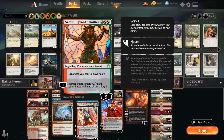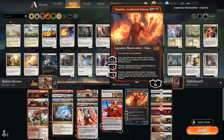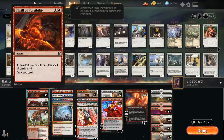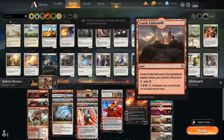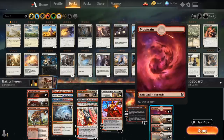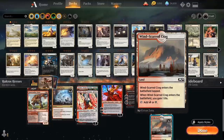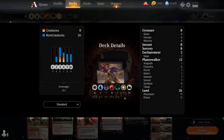Two copies of Elspeth Conquers Death can return planeswalkers from the graveyard, get back Haktos, and with a Samut in play let him attack right away. Two copies of Chandra Awakened Inferno top the curve as a sweeper that can help close games. It's a pretty high curve, so we're playing 26 lands plus 4 Thrill of Possibility to hit land drops. We have one of each Castle, 7 Plains, 7 Mountains, 4 Sacred Foundry, 4 Temple of Triumph, and 2 Windscarred Crag. Now let's jump into some games.